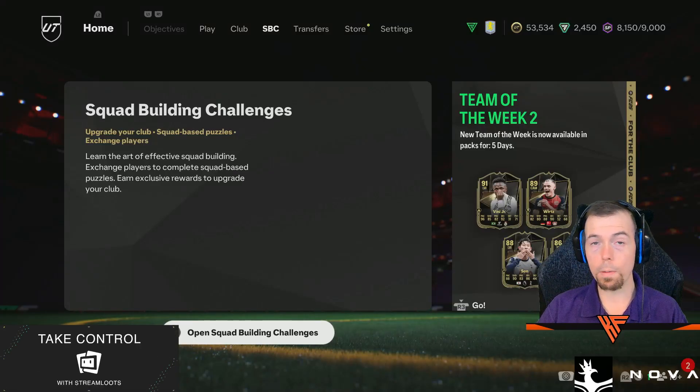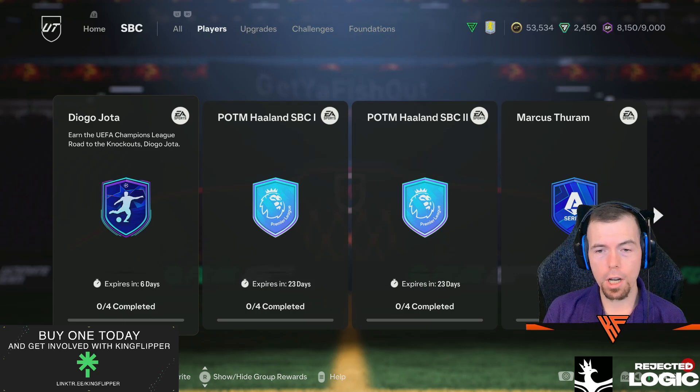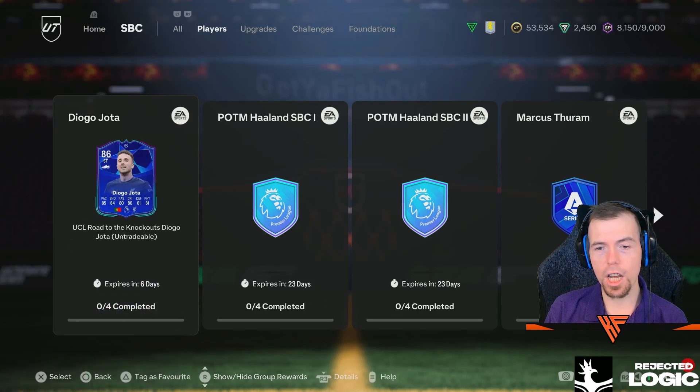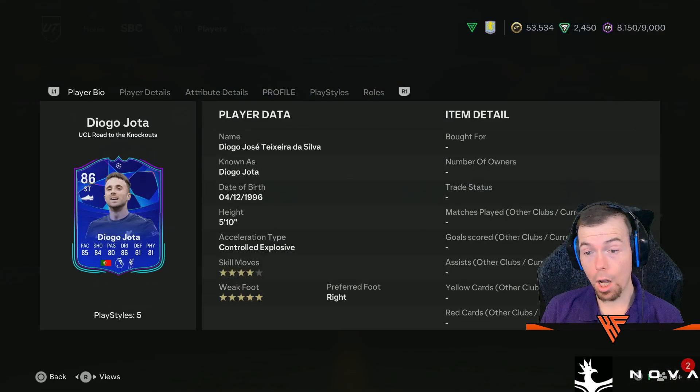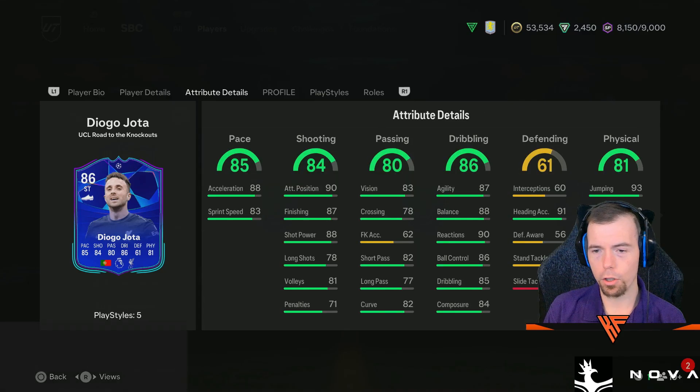Welcome to another 6PM shorts where we'll see what EA has decided to drop today. Our first Road to the Knockout card is Diogo Jota — I'll call him Diego Jota, I don't know why I do that. But that card design, beautiful. 4-star, 5-star, can play anywhere up front.